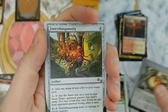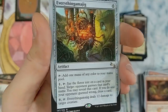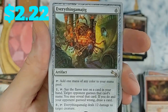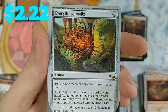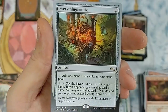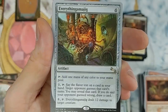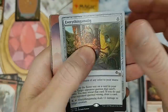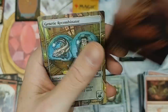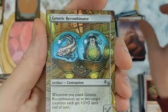Everything I'm a Jig — I think there's a certain version of this that's worth a pretty penny but I'm not sure if this is it. Tap and pay one mana of any color to your mana pool, then say the flavor text on a card in your hand — target opponent guesses that card's name. If revealed and your opponent guessed wrong, draw a card. For eight, Everything I'm a Jig deals 12 damage to target creature. We got a foil full-art mountain — always welcome.